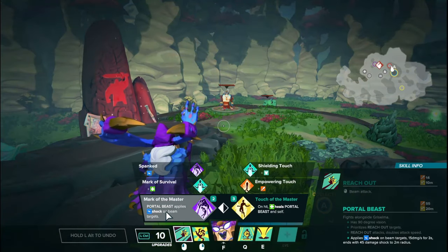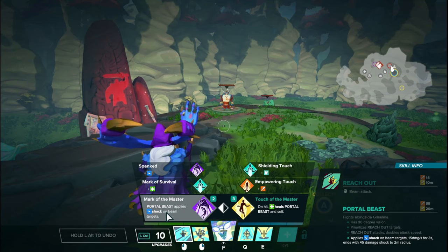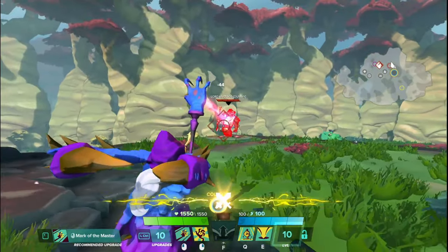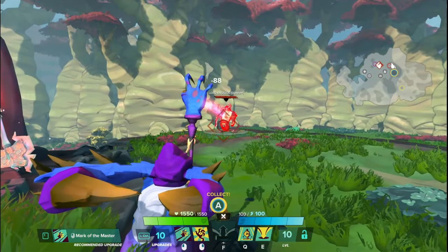We're going to start here on the left mouse button on the left path. It's called Mark of the Master Tier 1. The portal beast applies shock on beam targets, dealing 15 damage every second for three seconds, and then ends with a 45 damage shock in a two meter radius. So your normal beam attack just does very little.